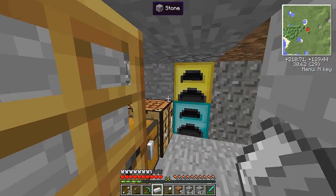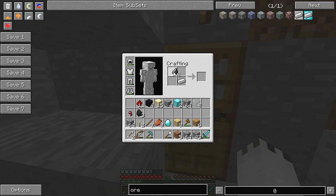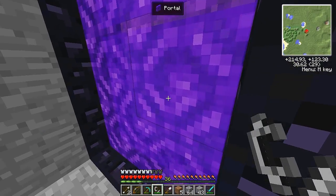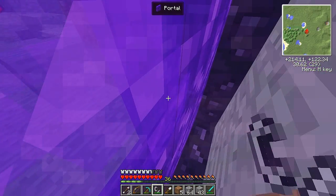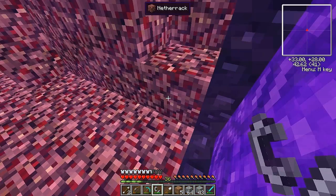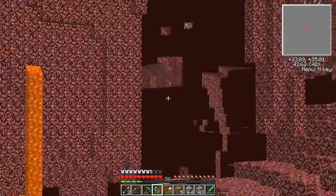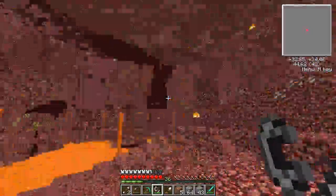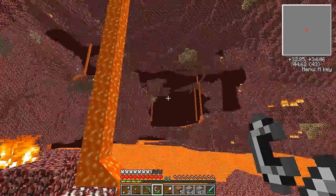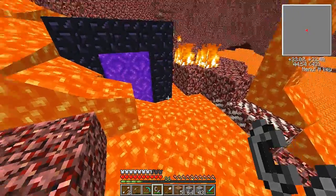I have a flint - no, here - flint and steel, light this up. Now we've got another portal! I'm just going to go in and have a quick look, but I'm going to explore properly next episode. Locked an achievement - it's done! Is there a fortress nearby? Alright, I guess there's not, but what we can do is explore around and try to find one.